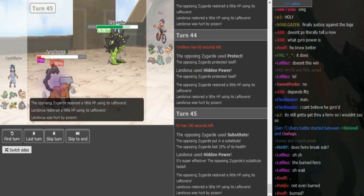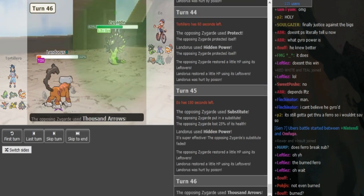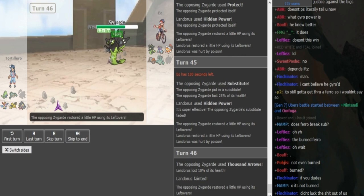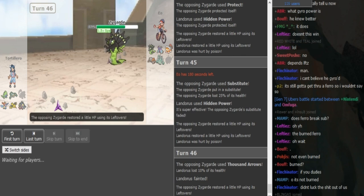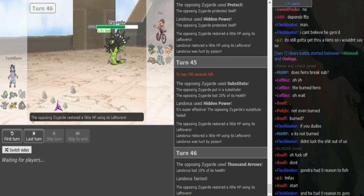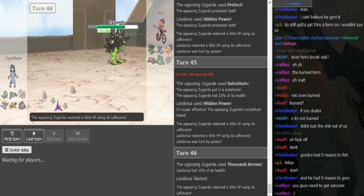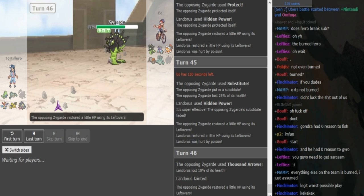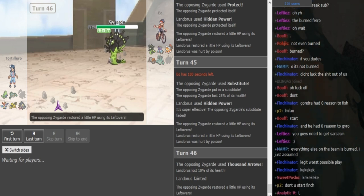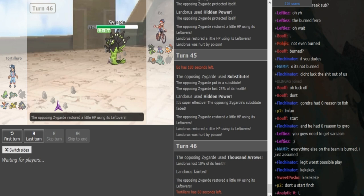He Subs again — he doesn't want to risk it, I agree with that. Now it's pretty much in range from Arrows so he can just click Arrows here. He could have Protected to get more lefties, but it didn't make a difference — Thousand Arrows was fine there. Now he's gonna go into either Keldeo or Ferrothorn. If he goes Zapdos that will tell us he has HP Ice, but if he doesn't go Zapdos I think that might tell us he doesn't have HP Ice.